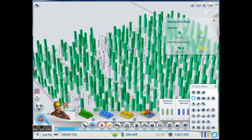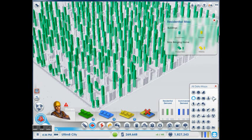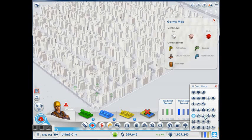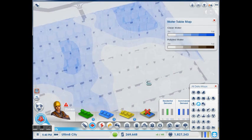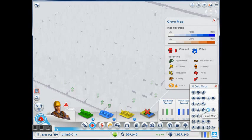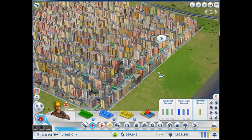No money, as you can see — everyone has lost all their money, but they don't move out. They're happy, until they realize they're not happy, and then they become happy again. No air pollution, no ground pollution, no one really cares about the wind. There's no sewage, no water, no power, no crime, no health issues, no fire. This is the largest city possible.